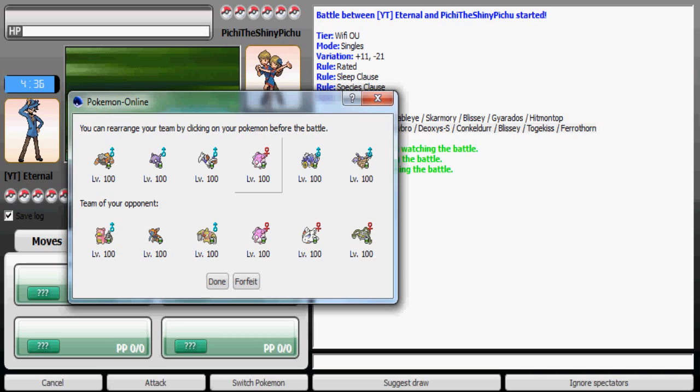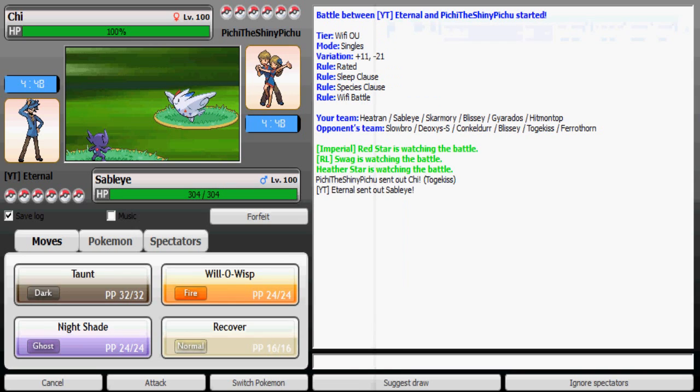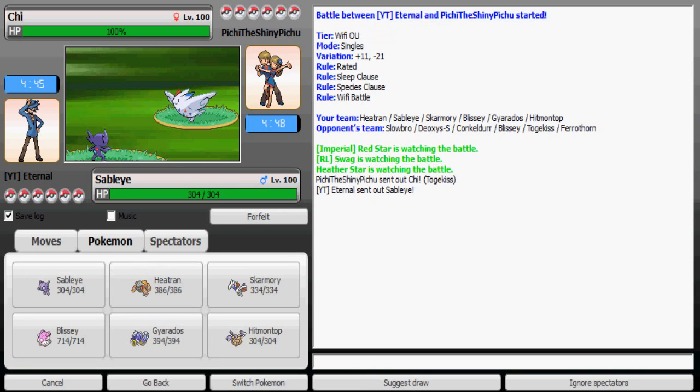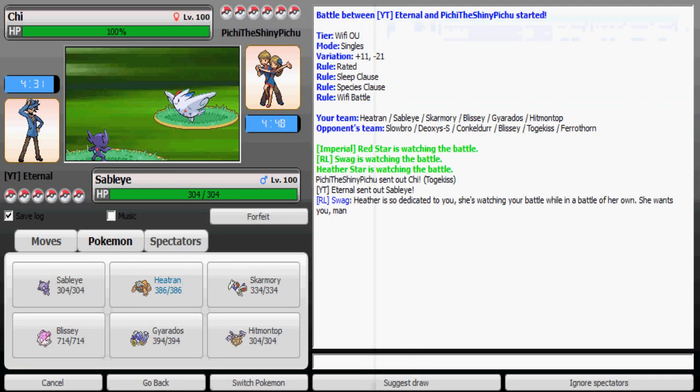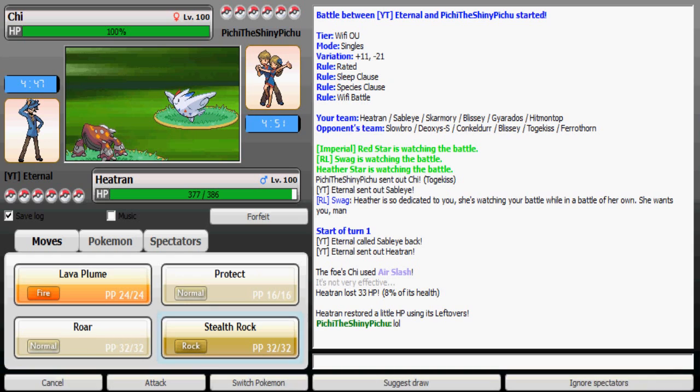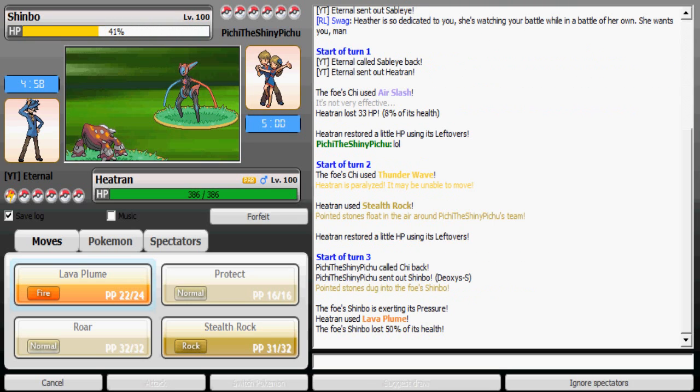I'll lead off with Sableye — he's most likely gonna lead with Deoxys-Speed, so I have Prankster to be faster and stop it. He predicted that and went with Togekiss — I'm worried about Trick. Togekiss sets are gonna be a problem, so I'm not gonna switch to Blissey. I'm gonna go to Heatran since Heatran wouldn't mind a Trick too much and can also set up Stealth Rock, so that's what I'm going for. Now I'm gonna go for Lava Plume.